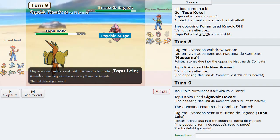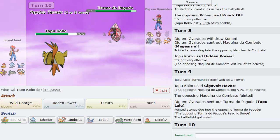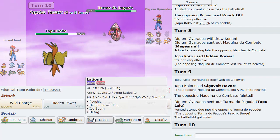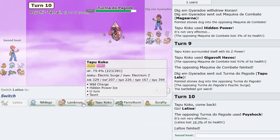Maybe an Ice coverage move for this team might be nice, but I guess Kartana is there. It's just going to click Z Tectonic Rage and then you just beat it with everything else. Okay, this thing is in right now. What do I go into now? Could sack Latios, but Latios is kind of fast. He doesn't have Rock, so I'll sack Latios. Should be fine.